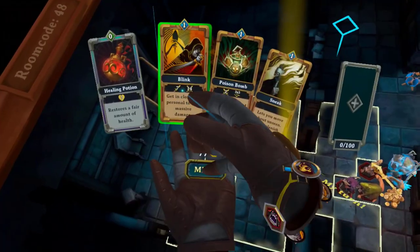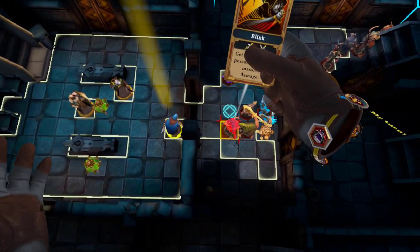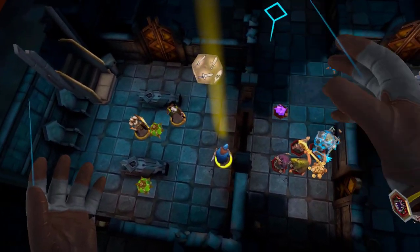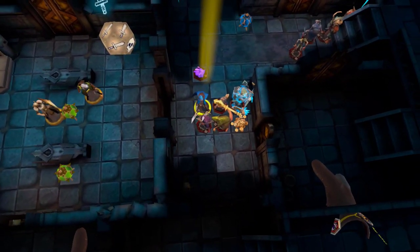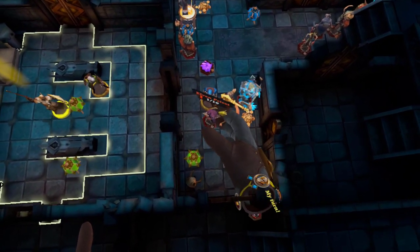Number 14. The assassin can be the biggest damage dealer in the game. If you use the blink card in addition to backstabbing the enemy, you can do some serious damage. Backstabbing means hitting the enemy from behind, which, if you're playing the assassin, does extra damage.